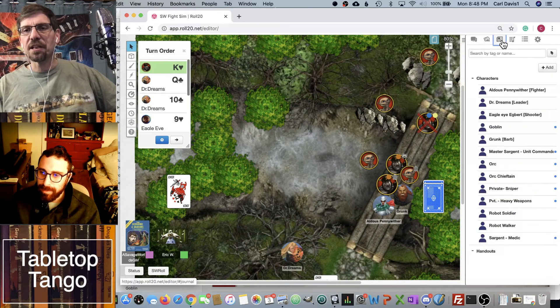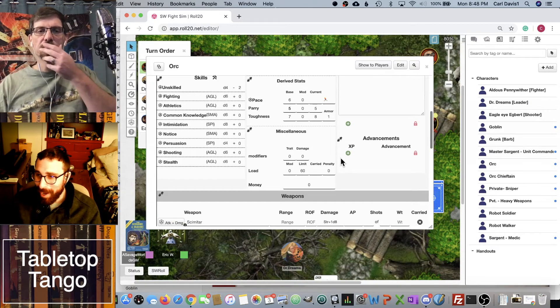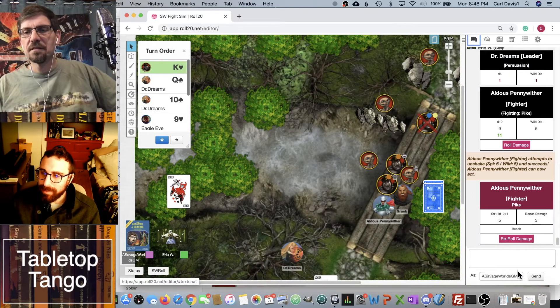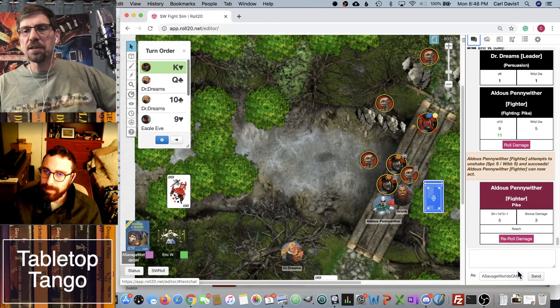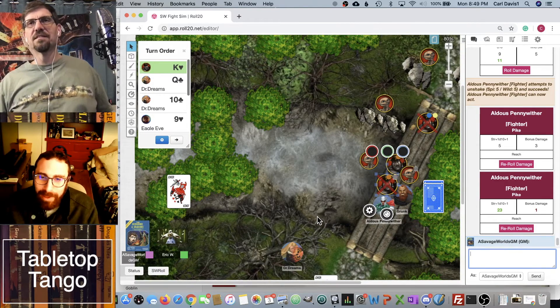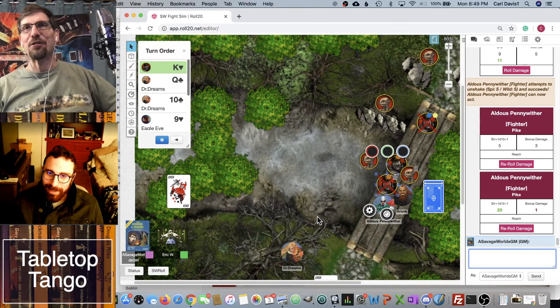Narratively: Aldous runs up with his pike, shoves it in the guy's face to unbalance him, then does a quick wrist maneuver and chops this guy in half — 'You're in my way, I want to get the other guy.' He then makes his next fighting roll: rolling his fighting die plus three from all bonuses. He rolled eight and eleven — the eleven is a raise.